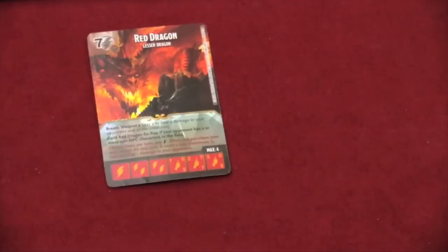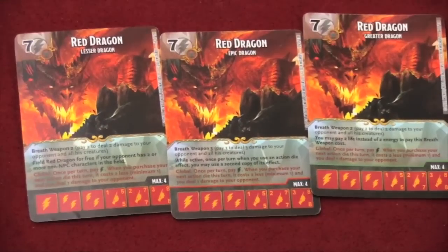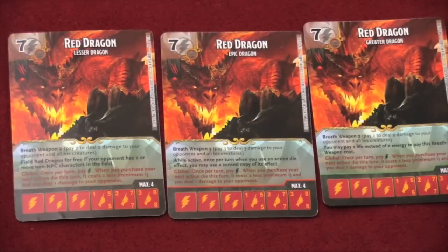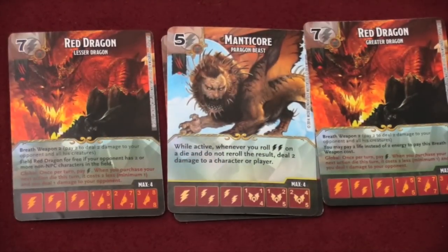If you look carefully at the bottom of these cards — here are three Red Dragons — there's a line running across them. Gray means common, green means uncommon, red means ultra rare, and there's also a yellow line which is just a typical rare. When I opened my gravity feed, I got two ultra rares in it, which is uncommon for Dice Masters. Normally you usually get one in each gravity feed, but I don't know how common that will be — maybe it will be different for you.